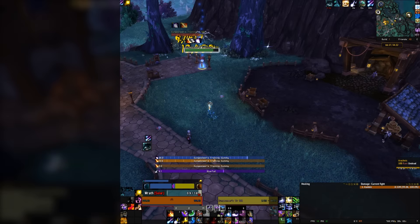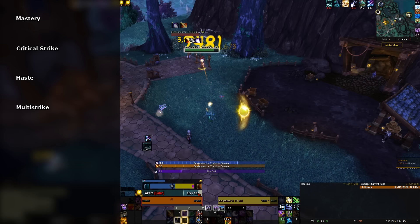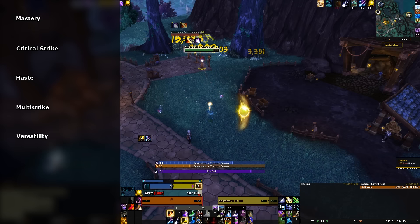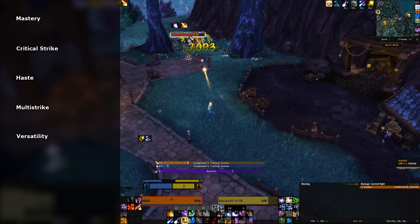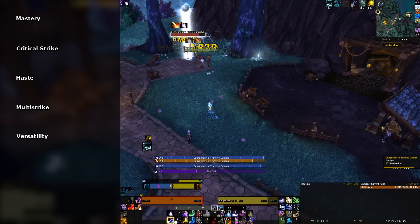The stat priority for Balance is Mastery, Crit, Haste, Multi-Strike, and last, Versatility — being far and away the worst stat. Keep in mind that having a higher item level is almost always better than optimal secondaries.